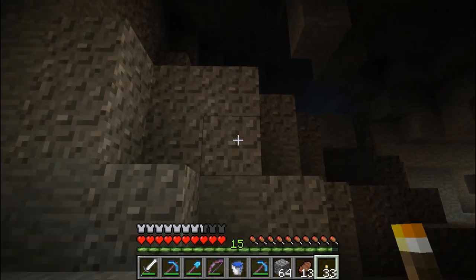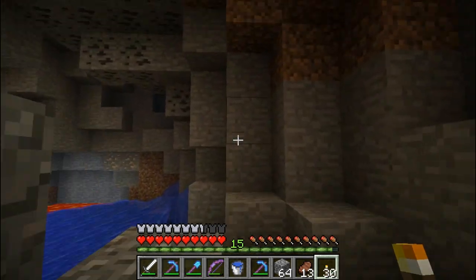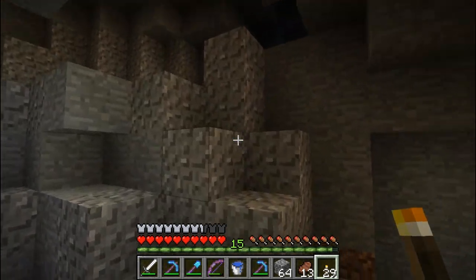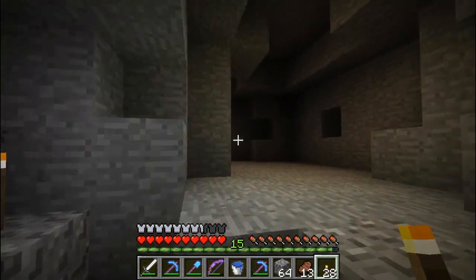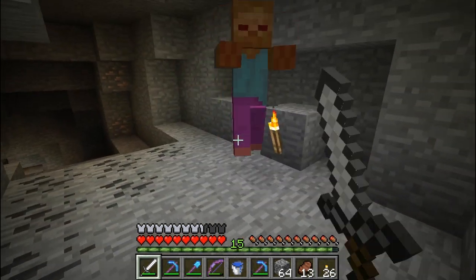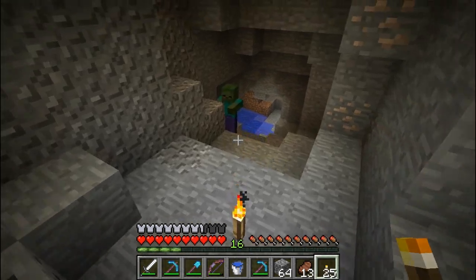Oh, another emerald ore in the ceiling! Well, apparently the creepers are just attracted to ores that are the same beautiful color that they are — green! Actually, I don't like green as much as some people. I'm looking at you, Ipho. Green's not a bad color, but there are other good colors as well.